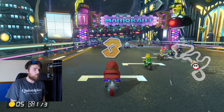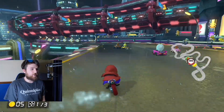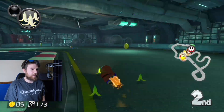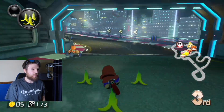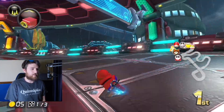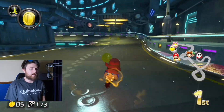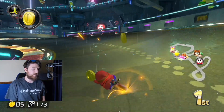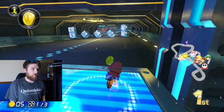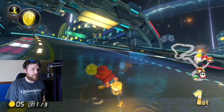First up is Neo Bowser City, and this is a combination I used to main — the Sportbike and Crimson Slim — for the longest time. In both the original Mario Kart 8 and Mario Kart 8 Deluxe, I would use characters such as Rosalina, Daisy, Peach, and sometimes even Bowser Jr. The Sportbike is just so versatile with many different characters and so fun to use. I've got a good slate of items on me right now.